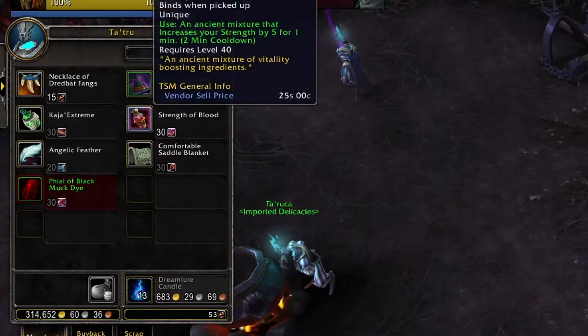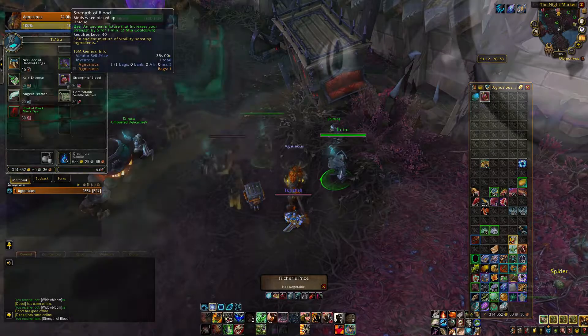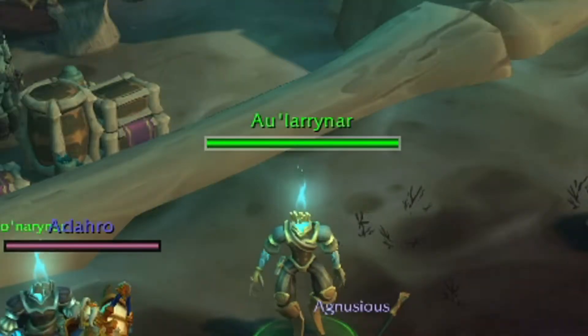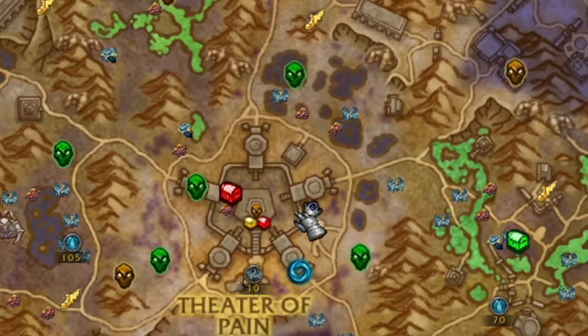The next one is Potion of Unusual Strength, which is sold for 34 gold from Aularinar. You can find him near the Theater of Pain, in this position.